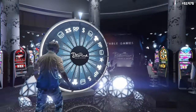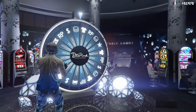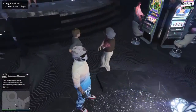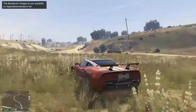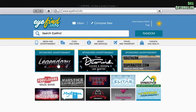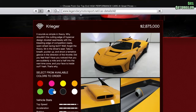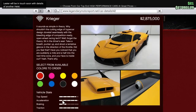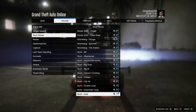It's not necessarily the best event week — it's pretty much your typical new car, new bonuses, new discounts, and so on and so forth. If you're waiting for the survival creator things to come out, that isn't happening yet. But the new — and most expensive — car in the game is the Benefactor Krieger, coming in at $2.875 million dollars.